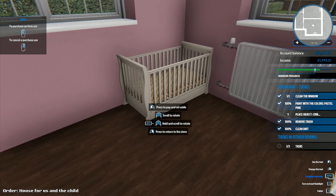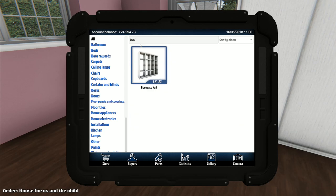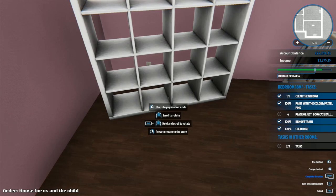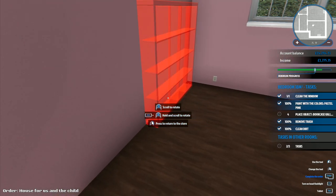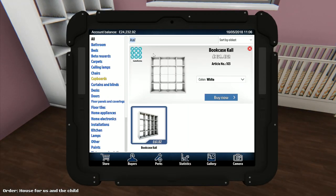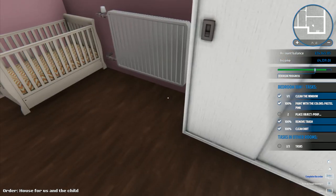Bookcase, cow - searching 'cow' brings up that one. I want to rotate it - you can rotate with the mouse wheel, press shift. Put that one there. We'll bring that out a bit. Next we need a changing table - there it is, white and orange - putting that right next to the bookcase. And a poof - I don't know which color poof we want.